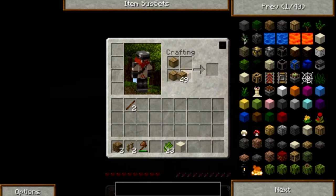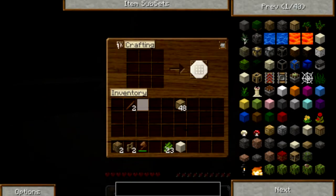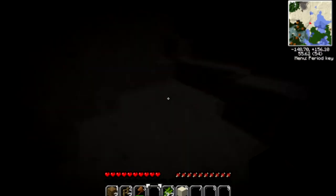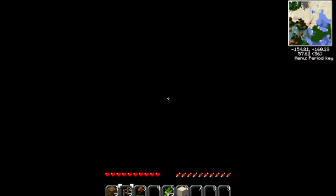You guys cannot see anything because it's dark as hell in this cave. I will get back to you guys after I find coal. For now, peace out.